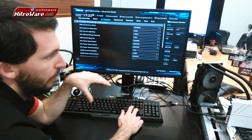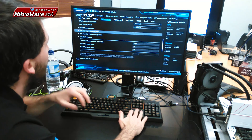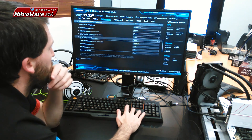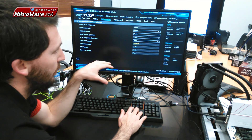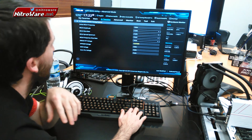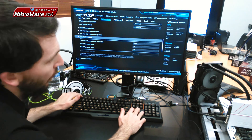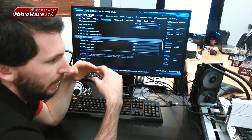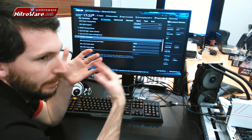That's because the VRM for the CPU is now on the motherboard and taken off-die. Now we've also got Tweaker's Paradise — just a few more settings you can change. You'll note I've got the DRAM VTT voltage set in there, and typically you want that set as close as possible to half of the DRAM voltage.